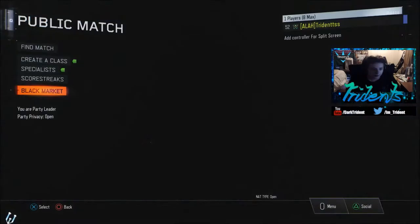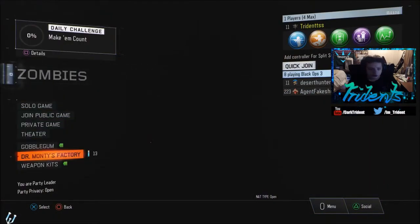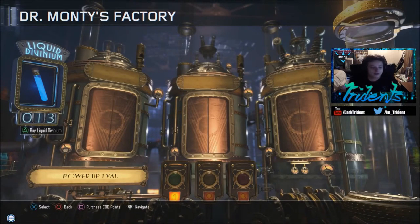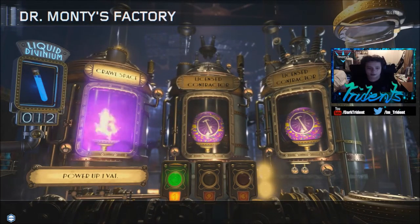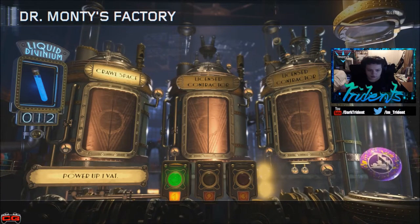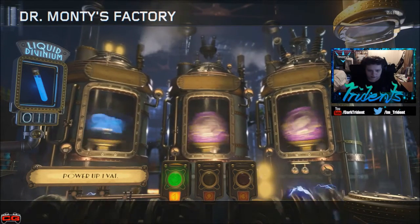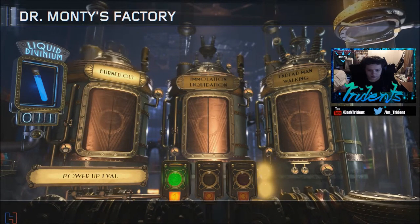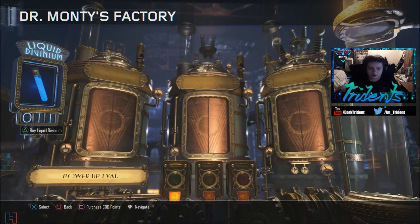Now I have 19 crypto keys. Let's go to zombies and do Dr. Monty's Factory. I have 13 liquid divinium to spend. I don't play zombies much but these gumballs are going to be awesome to use.